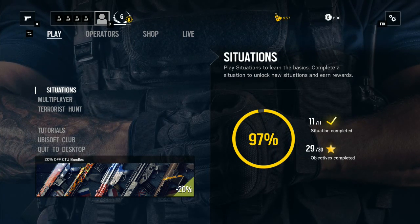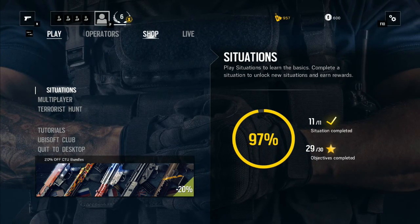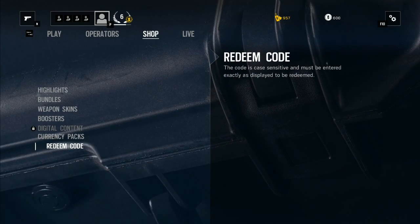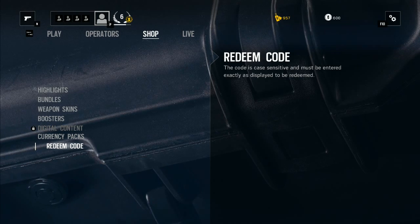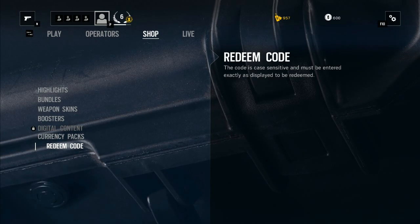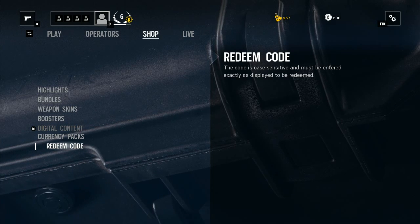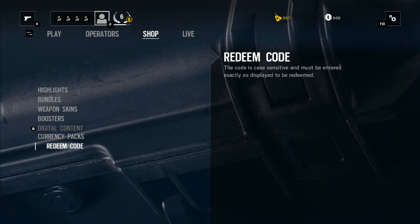Now load up the game, go over to the Shop, and click on that button. It brings up the shop screen, and then you want to go to 'Redeem Code.' It'll bring up a prompt — paste your CD code in there with Ctrl+V, or enter it manually if you wrote it down, and then press Activate.